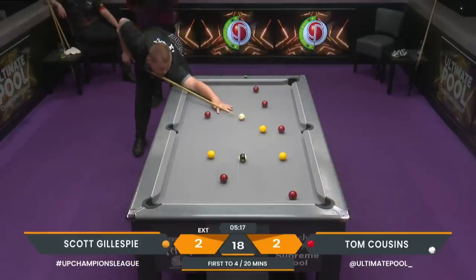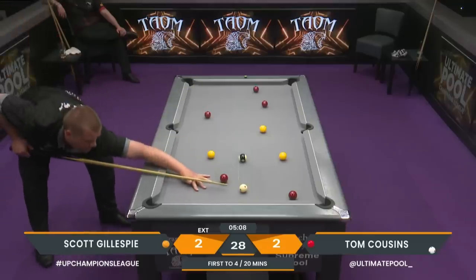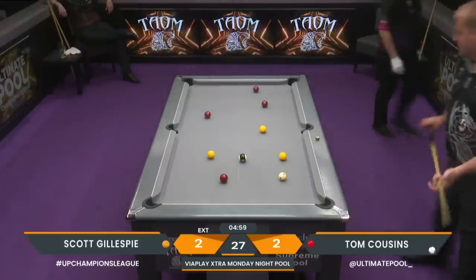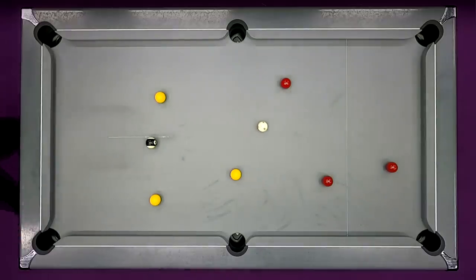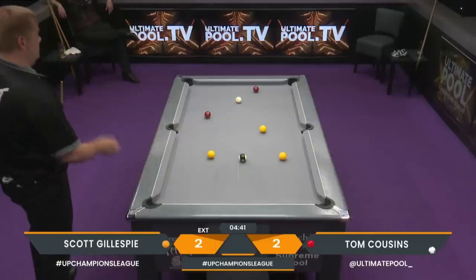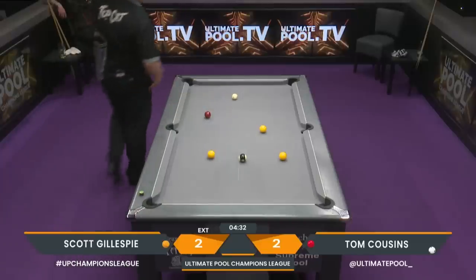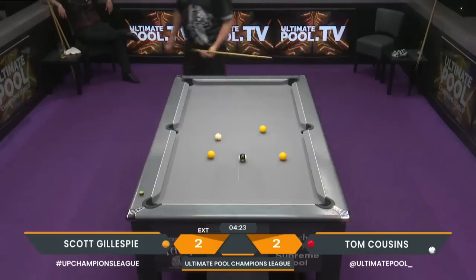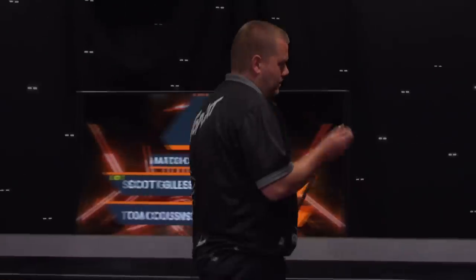It's a major surprise to see that happen. He just needed to get the cue ball back to the centre of the table — if he just drops the yellow in he's not good on the next ball. A bad moment for Scott Gillespie. Tom Cousins is going to get away with one. It's amazing how many players say that when they hit a bit of a streak, how many more opportunities they're handed. Tom Cousins is in front courtesy of a Scott Gillespie mistake — and it was a big one.